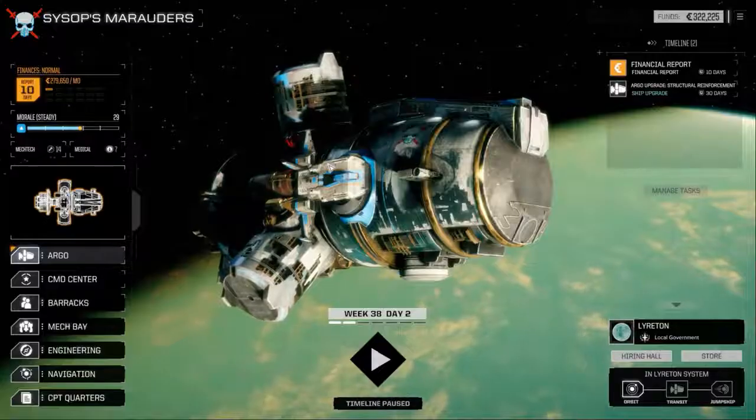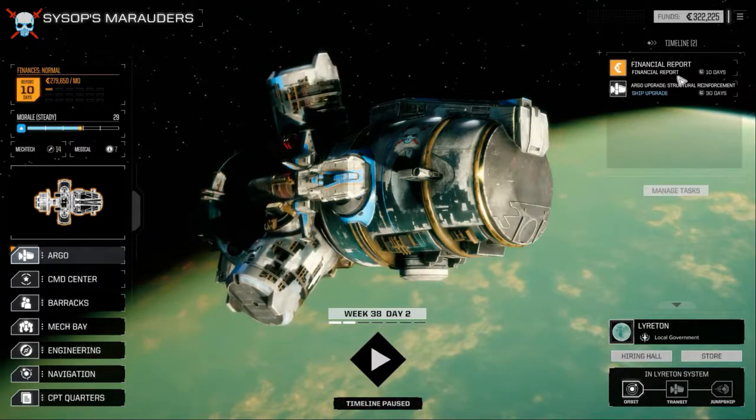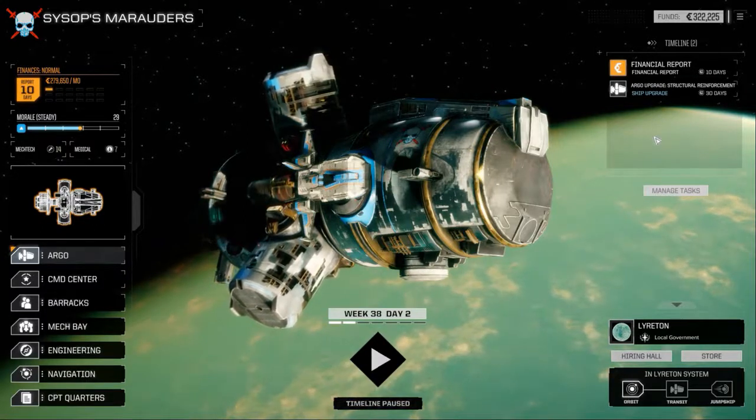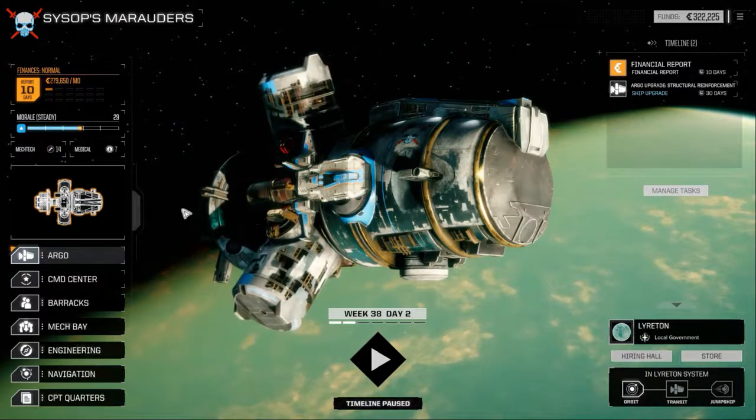Here's the interface screen. When you hit play here, it advances the game. Lots of things can happen on your timeline — you can have upgrades going on, you can have injured mechs, damaged mechs, and injured pilots.